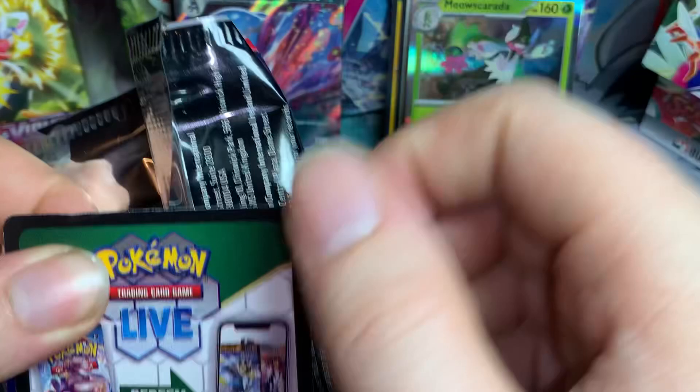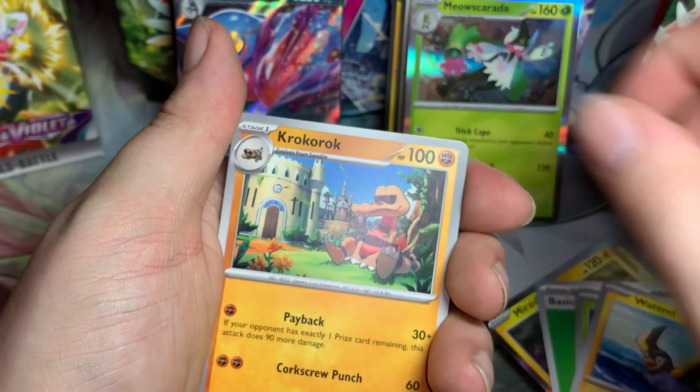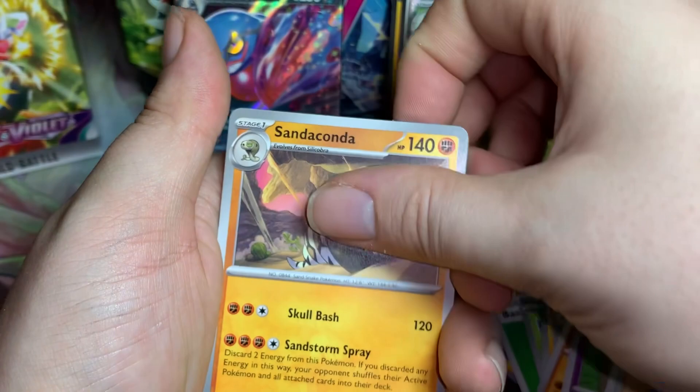That's my fault - I kind of bent that code card there. One from the back, can we get anything else? Probably not. There's a Grass energy, Tarountula, Wattrel, Croagunk, Mankey, Hypno, Beautifly, Sandaconda, reverse Silicobra. No more gallery cards, and we end with a hollow Houndstone.